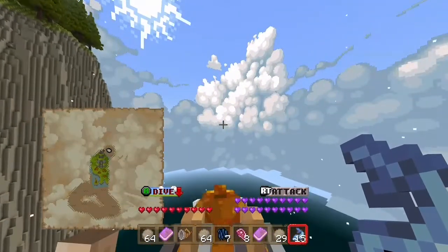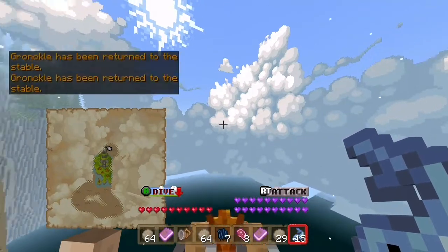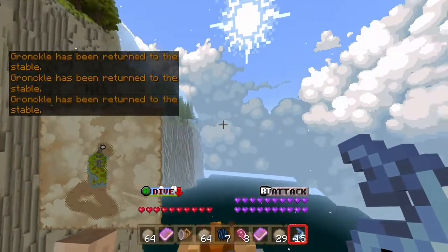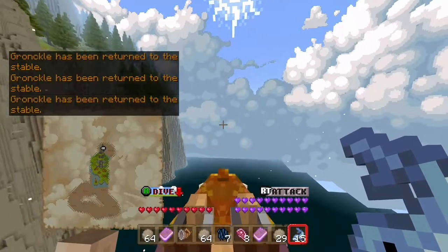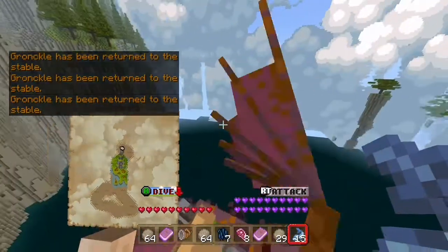In the future, when I get all of the rocks, I will tame just so many Gronkles — like hundreds of Gronkles — since they spawn in that area. Just farm Gronkles, basically. Gronkle has been returned to the stable.